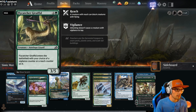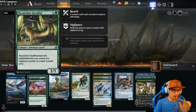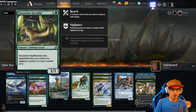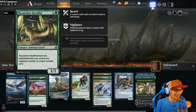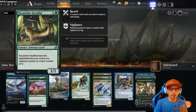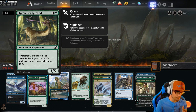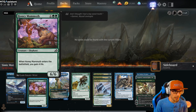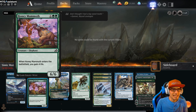We have Flycatcher Giraffid — a weird-looking creature, I'll leave it at that. It's a 3-5, so it fills the role of board presence. Flycatcher Giraffid enters the battlefield with your choice of a Vigilance or a Reach counter on it, so ideally we're probably putting Reach here to stop the flyers. We also have Honey Mammoth: when it enters the battlefield, you gain 4 life. It's a 6-6, but the downside is that it does cost 6 mana.